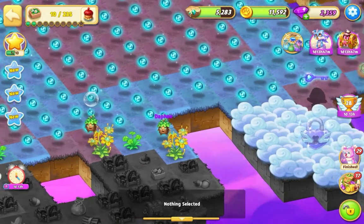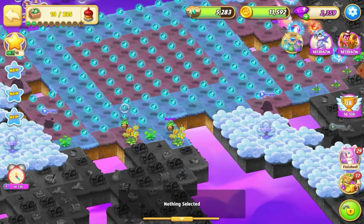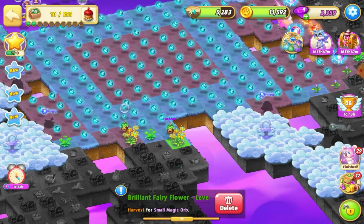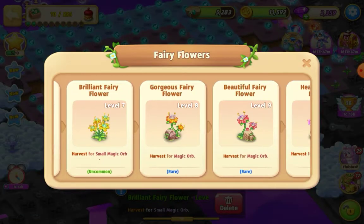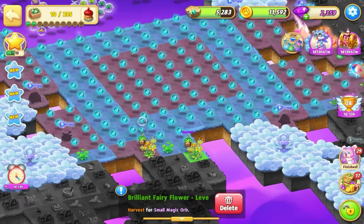What I've been doing so far is just harvesting orbs - that's been my main focus. I've built up to these flowers here, which is the brilliant fairy flower. The reason why I go for the level seven rather than the level six is because it's quicker to harvest. It takes longer to make, of course, but it is quicker to harvest in the long run. I just cleared a section here.